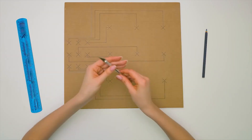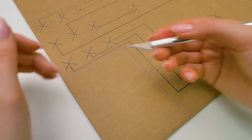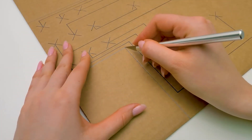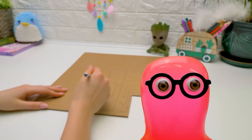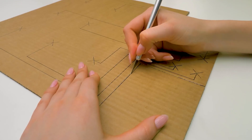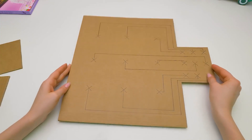Okay, so it's time to cut our game out. Mind the numbers here. Be careful with the knife, guys — you can ask adults for help. Don't you worry, guys. I'm always keeping an eye on Susie. That's why we don't ever have any incidents. Here's what we've got now.